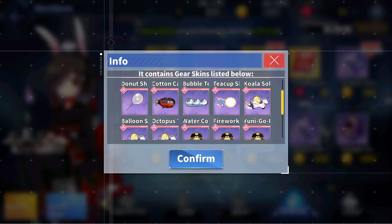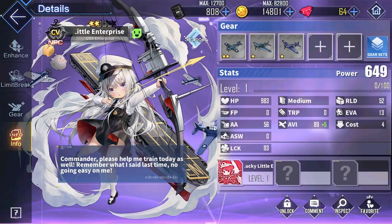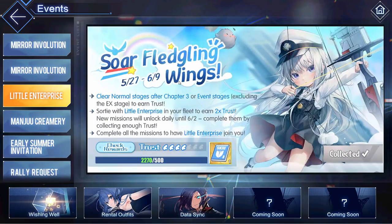This event also brings along a couple of new gear skins, which you can always buy through either the event shop for 2,000 event currency or through the general shop for 7,000 gold. My favorite one is definitely this firework torpedo right here — I'll definitely keep on rolling until I get at least one of these. We also have a new Lolly in town, and with that comes a new point accumulation event. This time around we have Lolly Enterprise, the younger version of our favorite Lucky E-girl.